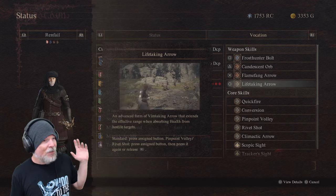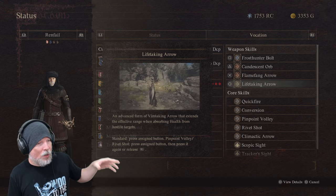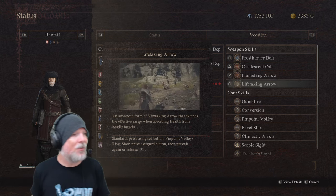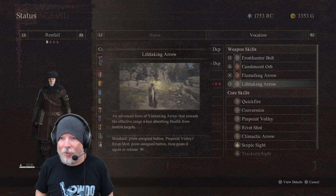You can take whatever weapon skills you want — there are mind control ones, water ones, all these different abilities available as a Magic Archer. But this is the way I've chosen to spec mine, which is my build guide, so we're going to go with it.